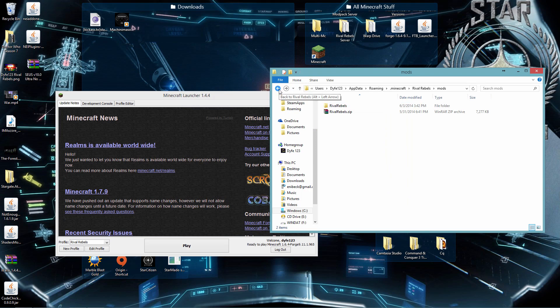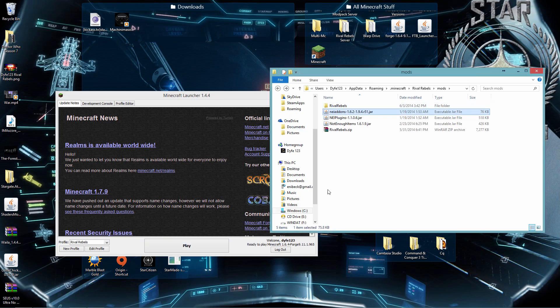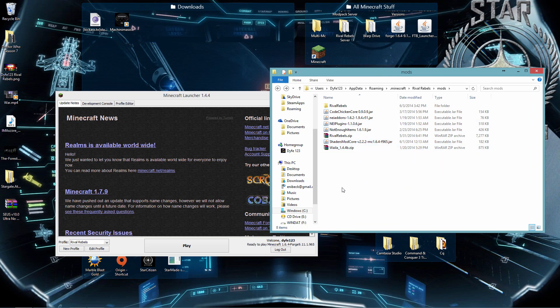Let me say first of all: there are no minimap mods, X-ray mods, or similar mods allowed on the Dive123 Rival Rebels server. If we catch you using one of those, you will be banned permanently. Don't risk it — it ruins the fun for everybody because you can see the map, see players, and see through blocks. Secondary mods you CAN install include NEI, NEI plugins, NEI add-ons, and you'll also need Code Chicken Core as a dependency for NEI. Shaders mod is fine, and Wayla is also fine — these are client-side mods that don't affect gameplay.